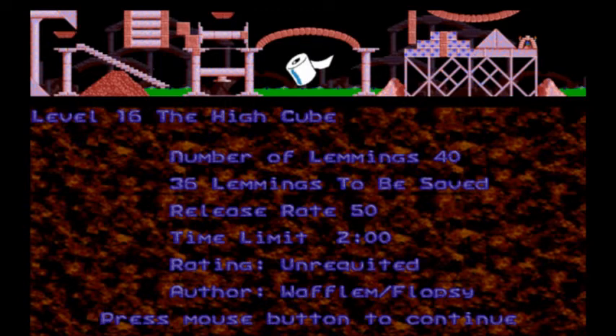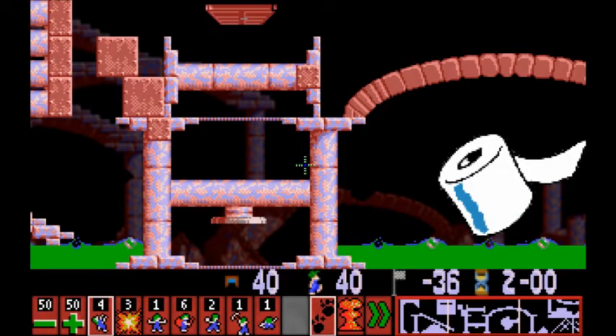Alright, on to level 16, The High Cube. Why is there a roll of toilet paper on this level? That makes no sense to me. Two minute time limit, though! So yay, this will be a short level. And we can kill four lemmings. So wonderful.